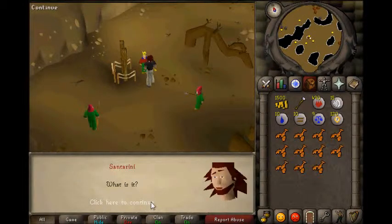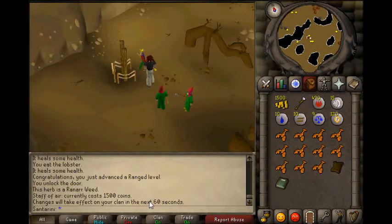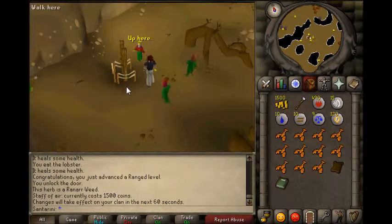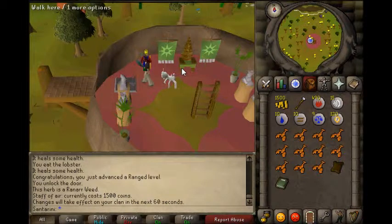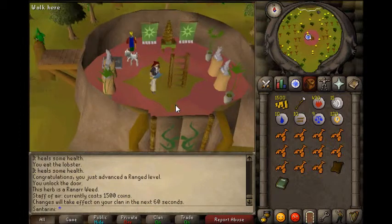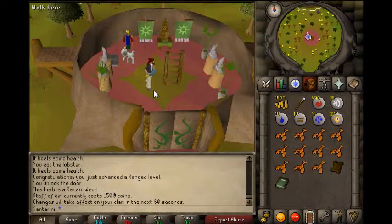You're given a sample of bark and a translation book and he tells you to go find Hazelmere. So you climb back up the ladder and then make your way to Yenil.